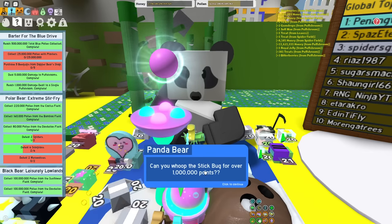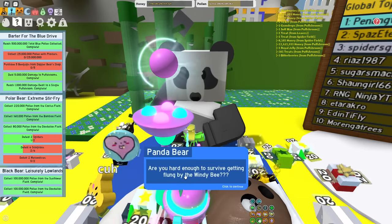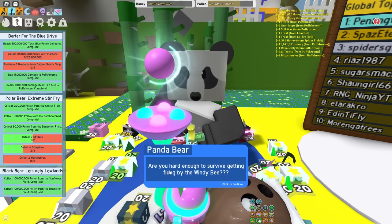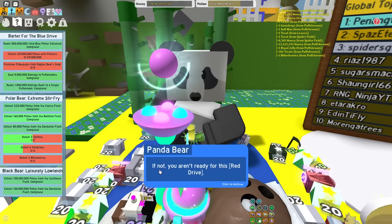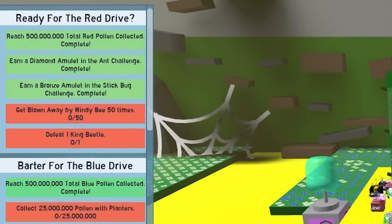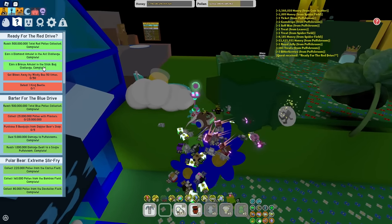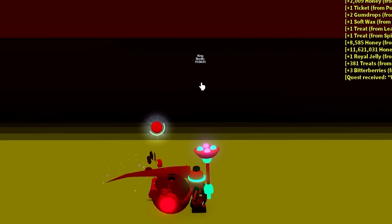Before powering it on, Panda Bear needs to test your mettle. Can you bonk over 100 ants in five minutes? I don't want to do ants. Can you whoop the Stick Bug for over 1 million points? Sure, I'd prefer doing the 1 million thing for Stick Bug. Are you hard enough to survive getting flung by the Windy Bee? Yes I am - you need to get blown away by Windy Bee 50 times and defeat the King Beetle once.